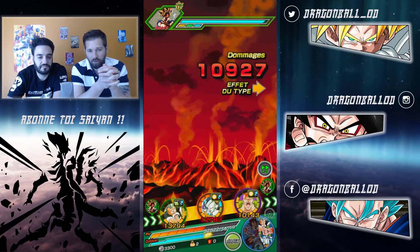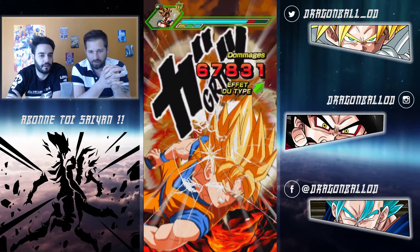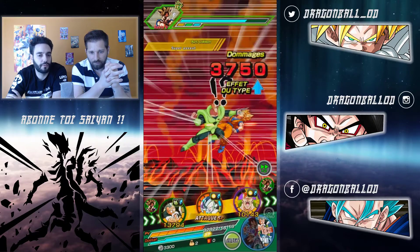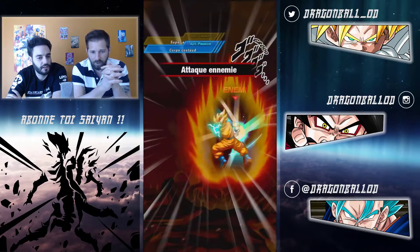Du 10 000, voilà - ça n'enlève rien du tout, la barre de vie a à peine bougé et il en a trois. C'est vraiment le combat d'endurance. Il faut hyper bien gérer les persos, il faut hyper bien gérer les objets de soutien. Celui-là, c'est sur la longueur.